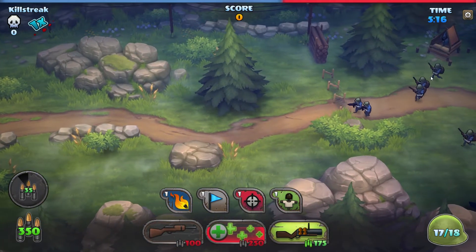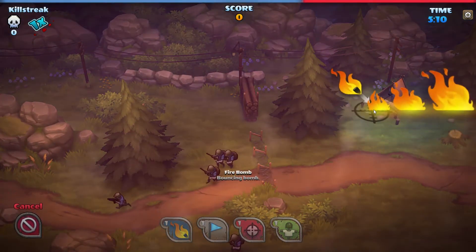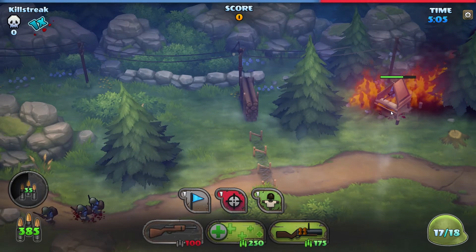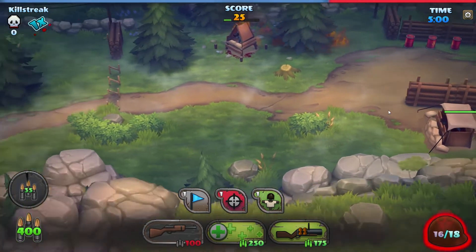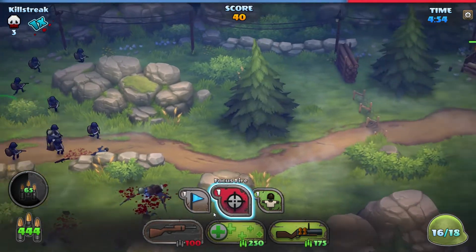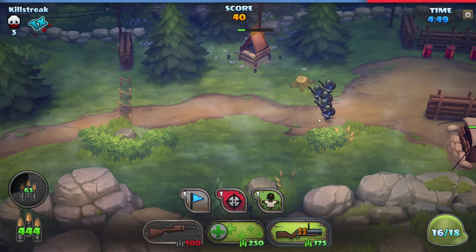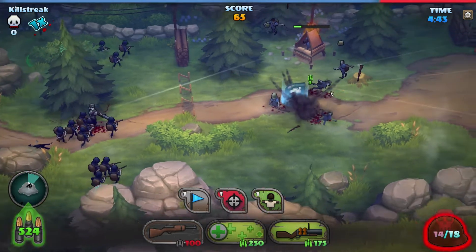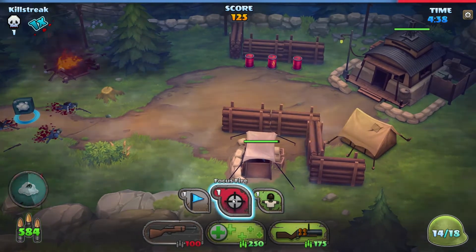There is the sniper tower which I would like to burn to the ground. Will it burn completely? No it will not - damn. There is an actual bunker on the other side, I've lost one unit so far which is not good. The sniper tower took out - take out the sniper tower, there he goes. Now focus fire on the bunker.